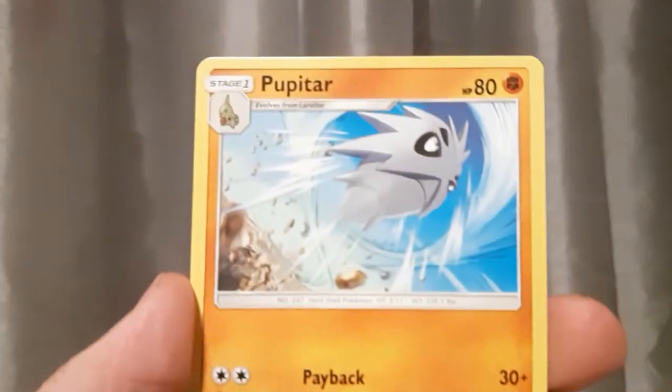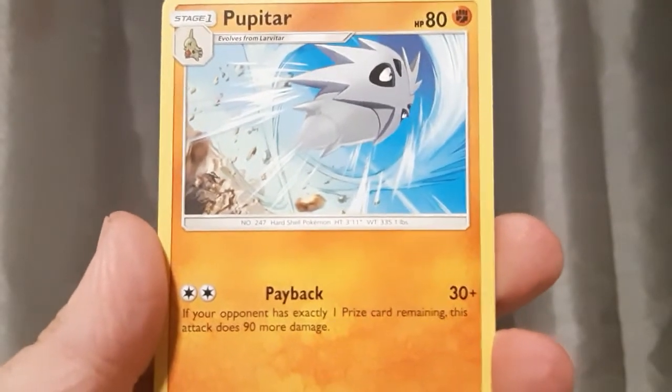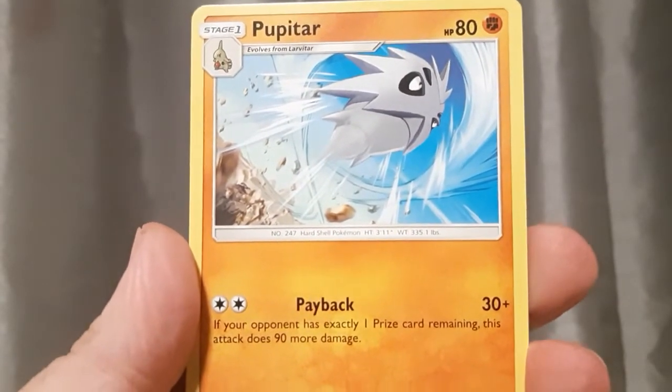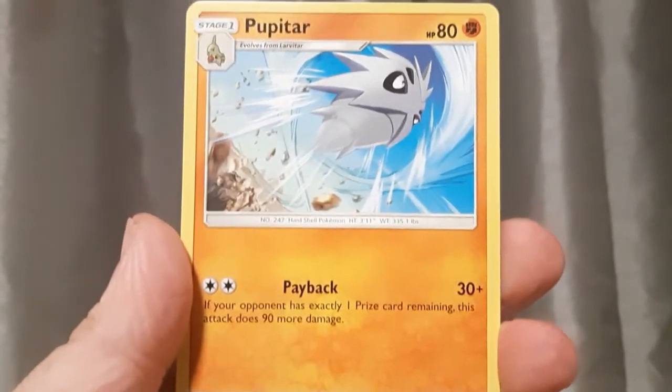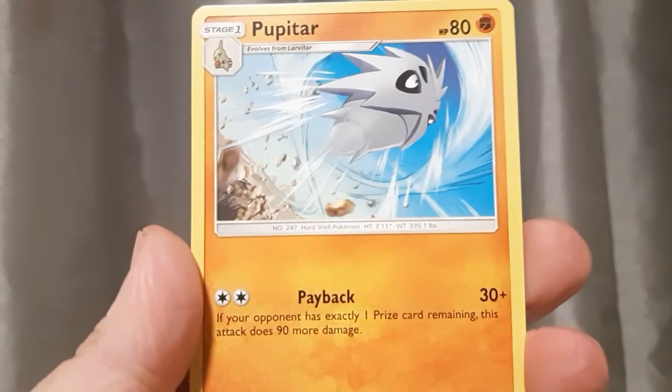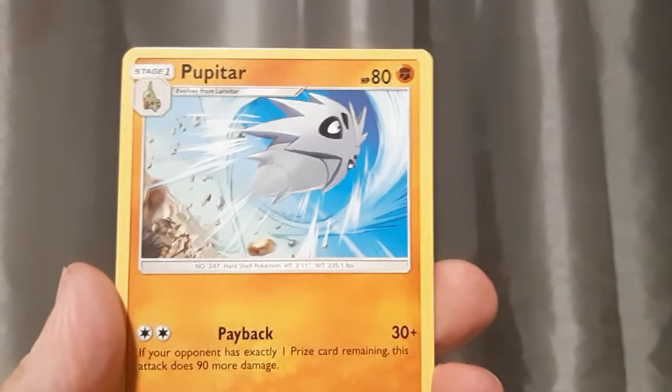Next card is the second stage for Lavatar, and that's Pupitar. I don't know how to say his name, sorry. So this is the second stage of Lavatar — really cool Pokemon. I like the background. One of my favorite second stage Ground types.